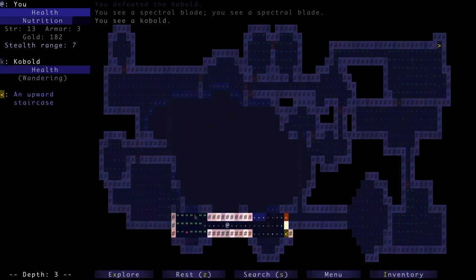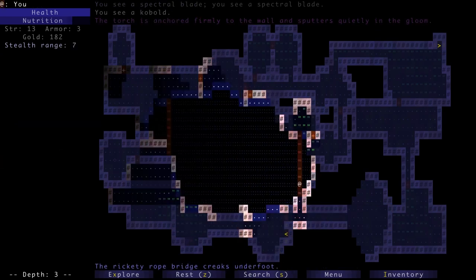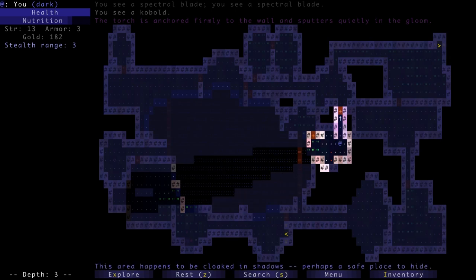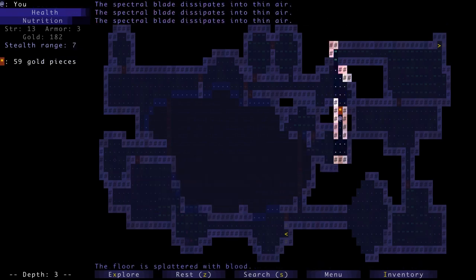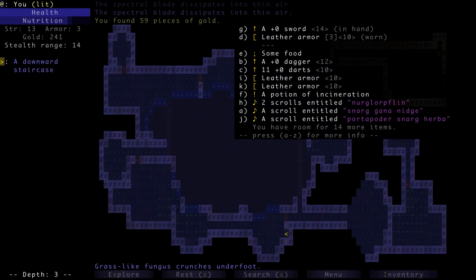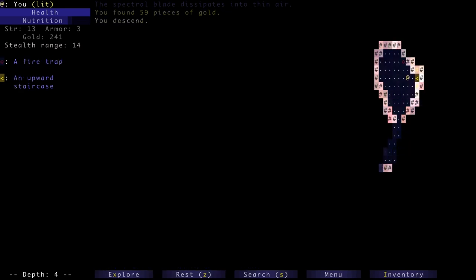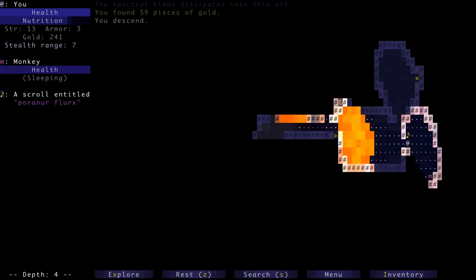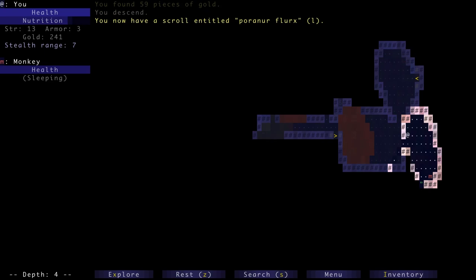Just kobolds here — we don't even mess with them. No experience, no reason to bother. There's a fire trap up above — stay away from that. And lava — definitely stay away from this stuff. Do not want to cross that. There's another monkey asleep — might be a good time to dispatch it. Got it! He had leather armor. What do I need leather armor for? I've got a bunch of it. I need better armor, not more leather.